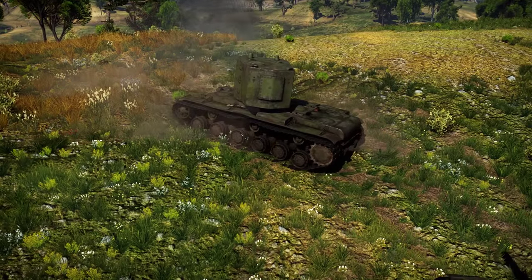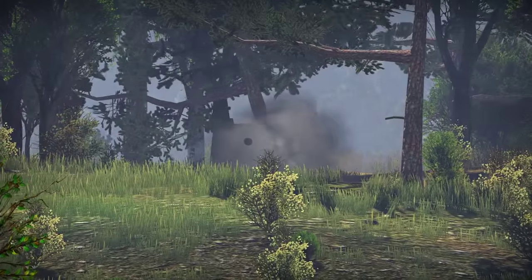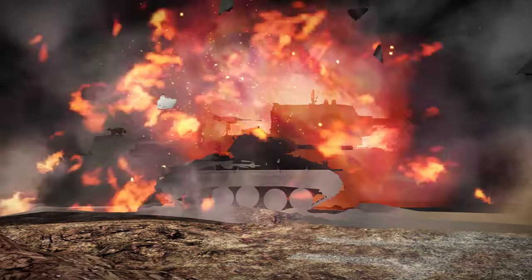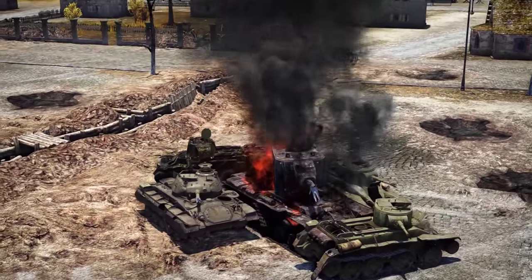Sometimes your chosen tank just does not perform. It may drive like a handcart, shoot like a BB gun and so on. In this case, don't torture yourself or your team — press and hold J at once. Even if the ensuing explosion of your ammo rack somehow kills three of your teammates, remember our previous advice: it is all dumb luck and there is no one to blame.